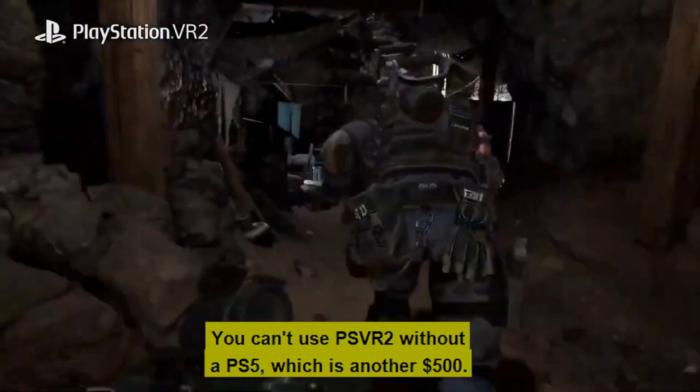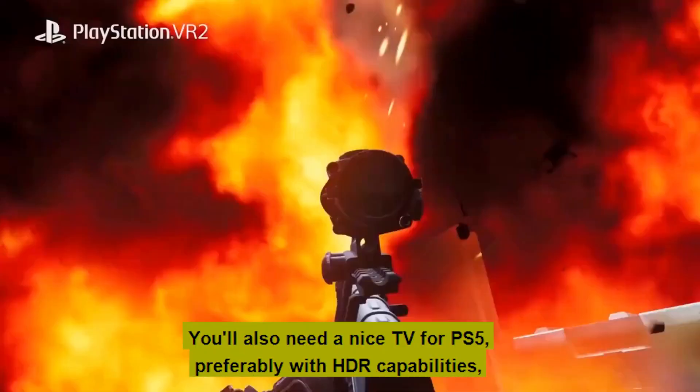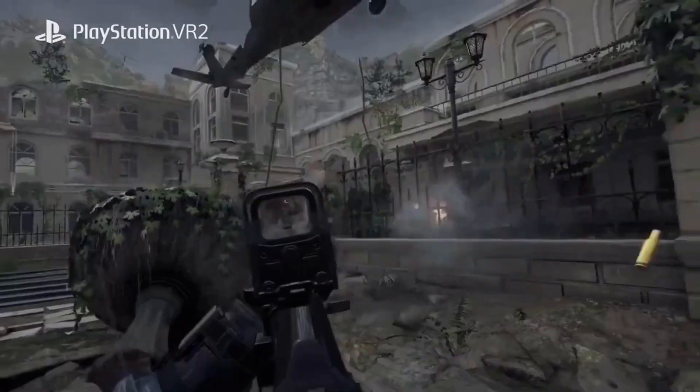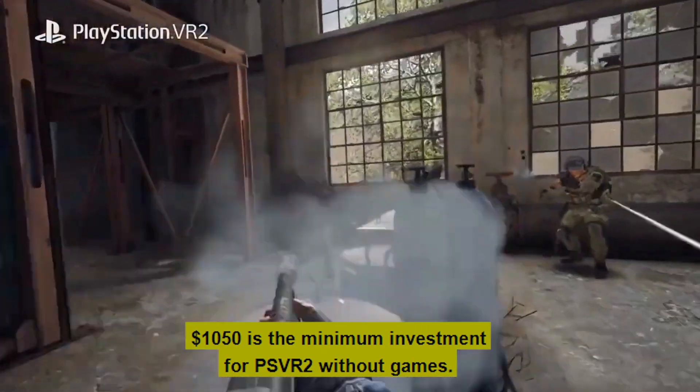PSVR 2 retails for $550, or bundled with Horizon for $599. You can't use PSVR 2 without a PS5, which is another $500. You'll also need a nice TV for PS5, preferably with HDR capabilities, but that means you probably already own one. $1,050 is the minimum investment for PSVR 2 without games.